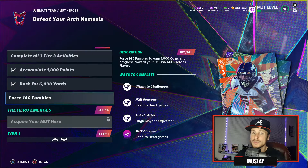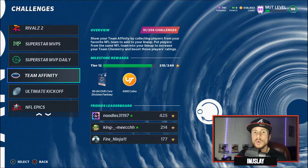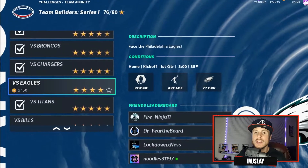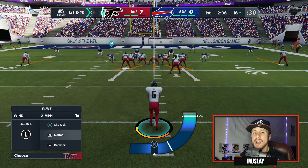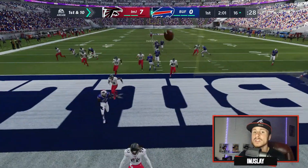As far as tackles, forced fumbles, and sacks go, I've got one challenge that's going to give you every single one — because you're going to be racking up sacks, forcing fumbles, and getting tackles. We've discussed this before on the channel, but it's going to be under the Team Affinity challenge. You're going to do the Team Builder Series One and you can pick any one of the challenges on screen. They are all full games with three-minute quarters, and you want to be on defense as much as possible. The strategy is pretty simple: play this on one star, and if you ever have the ball on offense, just punt the ball back to the opposing team so you can stay on defense.